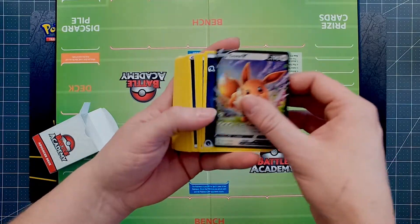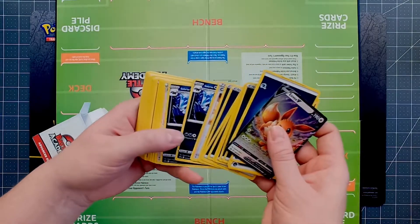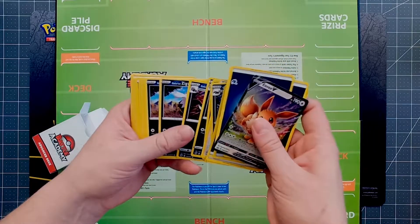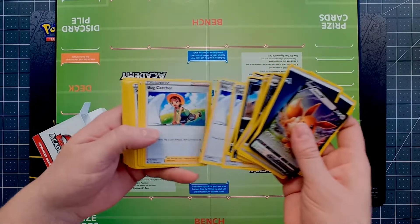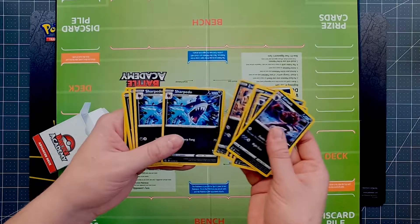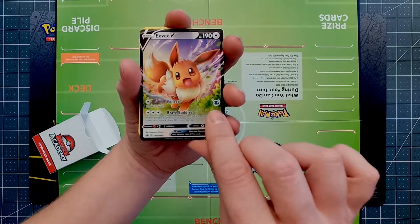These ones only have the Eevee symbol rather than numbers, so it's really cool — you've got the Eevee with its own little emblem. I don't know if in the future that will ever make this card especially valuable. It appears to be a normal dark deck — Zork, Sharpedo — just a solid dark deck.